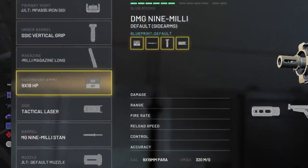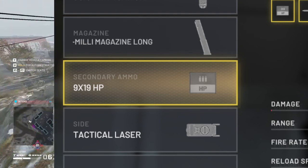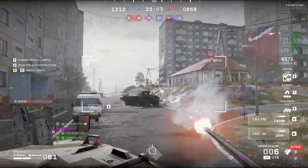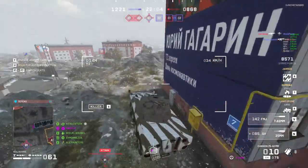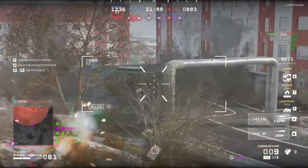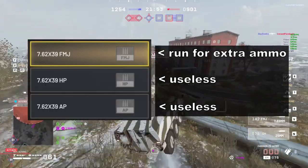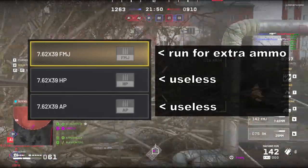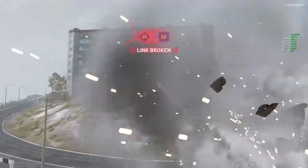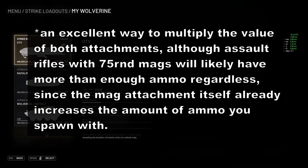I want to talk about the secondary ammo attachment slot as well. You can carry two types of ammo at the same time, but under the current implementation it's mostly useless because there's very little actual benefit to doing so. All you need to know is that running FMJ makes you spawn with an extra magazine worth of normal ammo, so this attachment slot is usually just a way to get more ammo. It's worth noting that the extra amount you get scales with your magazine size — so if you have an assault rifle with a 75-round mag, you'll actually get 75 more rounds instead of just the regular 30.